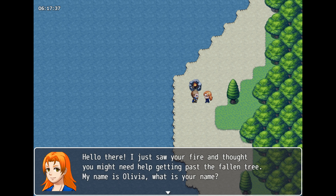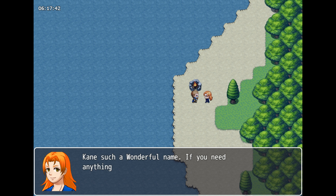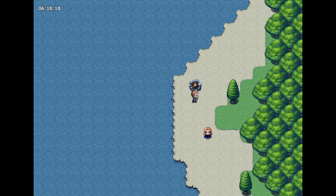An NPC appears: 'Hello there, I just saw your fire and thought I might need help getting past the fallen tree. My name is Olivia. What is your name?' And this is where you can put your name — say 'Kane.' She replies: 'Kane, such a wonderful name. If you need anything, just ask me in the inn. You can get yourself a room and have a good night's sleep.' And then she walks away.